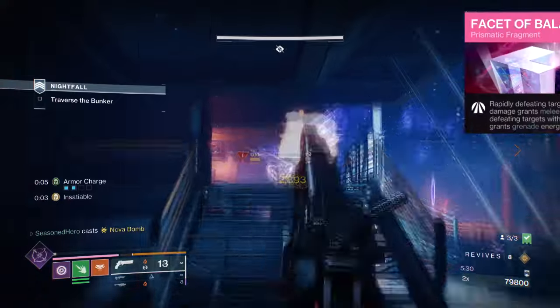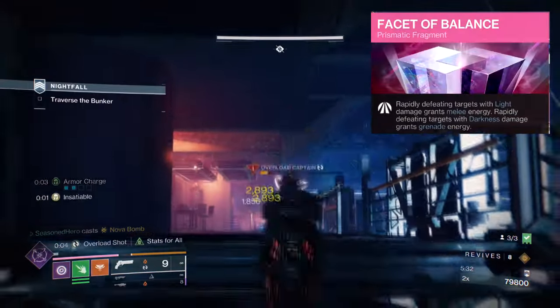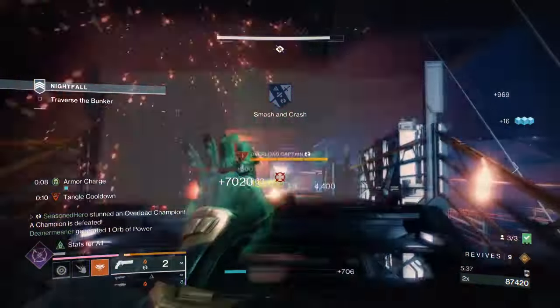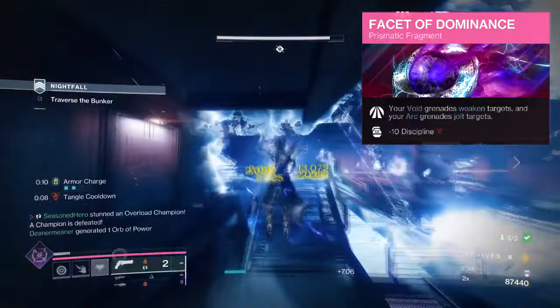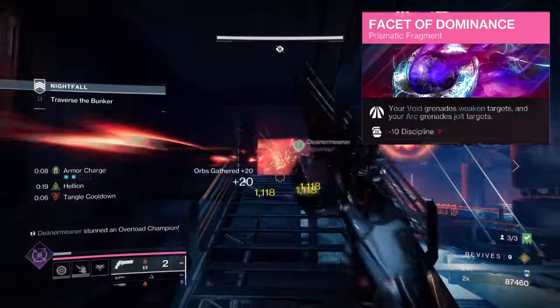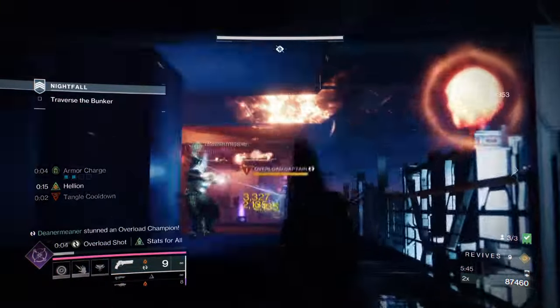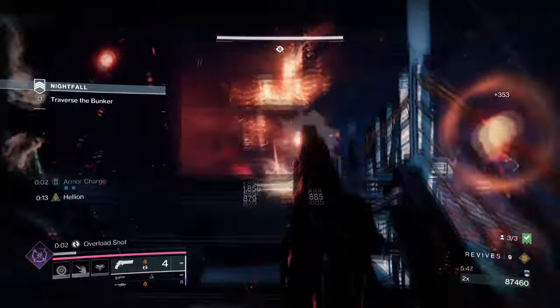Facet of Balance — rapidly defeating light targets grants melee energy; rapidly defeating dark targets grants grenade energy. And Facet of Dominance — your Void grenades weaken targets, and your Arc grenades jolt them. As a note, using Nova Bomb and Vortex Grenades are the best combo to go with for maximizing damage overall.